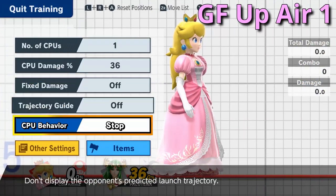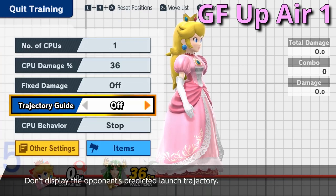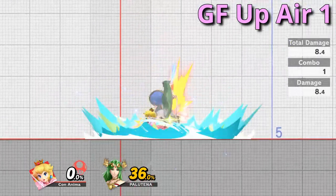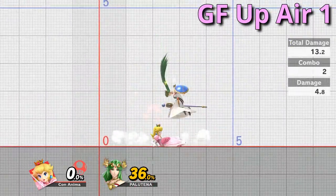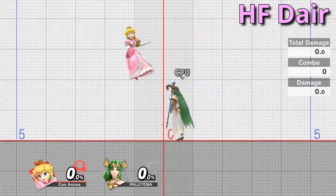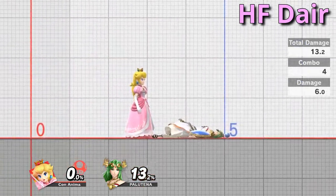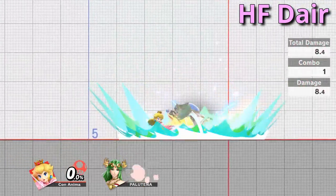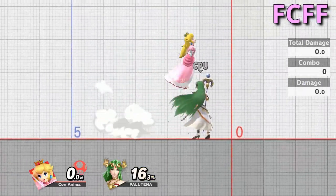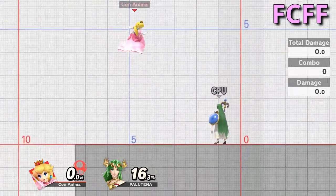Practicing ground float up air drag downs is pretty easy. All you need to do is set a character like Palutena to 36% with the same settings as before, then downtilt to up air to your heart's content — or until you have joint pain. It is important to have your head height floats down. You can use the lines in the background of training mode to make sure you can head height float at various heights. Additionally, you can add the down air and drag down up airs into these practice drills. Add in some FCFF practice, and you have all of the essential Peach tech covered.